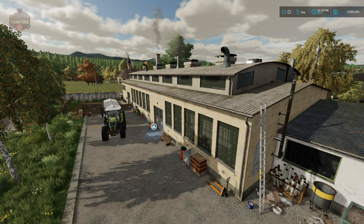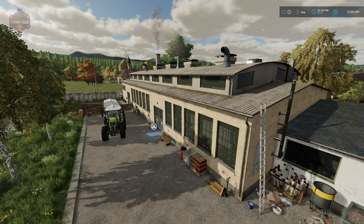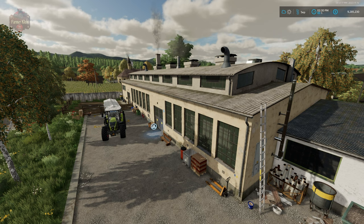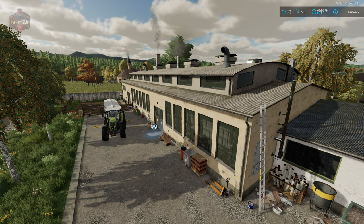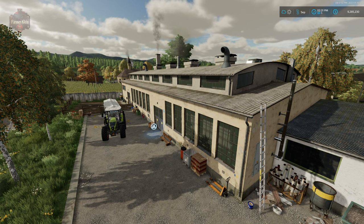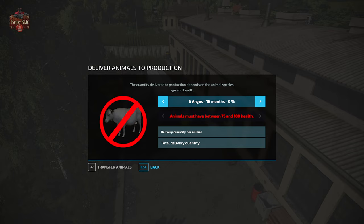Now let me tell you this. Let's say you run over to the animal dealer, buy yourself a load of animals, and bring them down here to start processing. Well, Mr. Hectar has a little surprise in store for you, because you're going to see a screen that basically says: your animals are not healthy enough — they must have a health between 75 and 100%. Try again later. So be aware of that requirement.